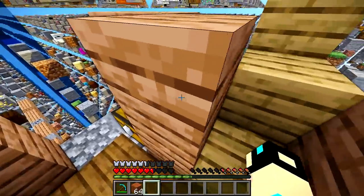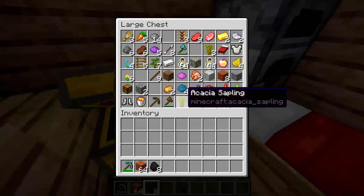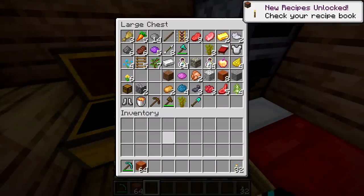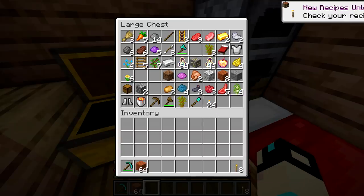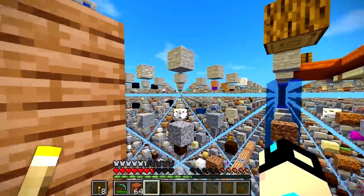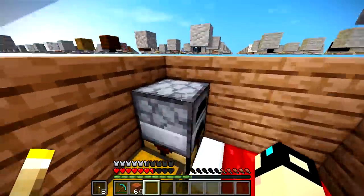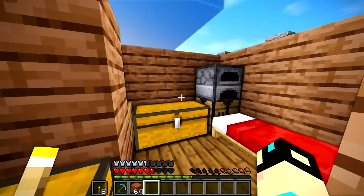We'll throw it all on the ground and see if that fixes it — there we go. I was really confused. I guess it's just the way the chests are generated. This map is so old — this was made for 1.12. I just used all my coal. I need to go get some blocks, but I'm gonna wait for it to become night and then sleep. When I cut the camera, it'll be the next day and we'll go get some cobblestone and make a cool generator.